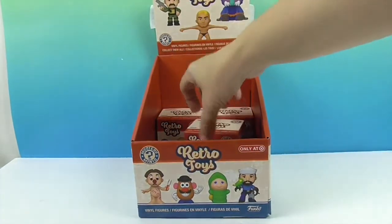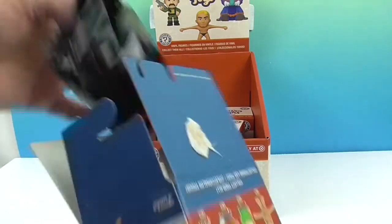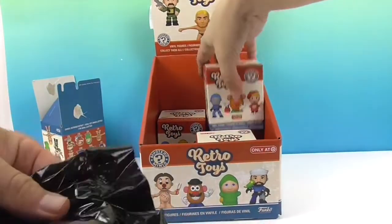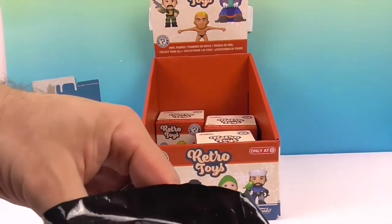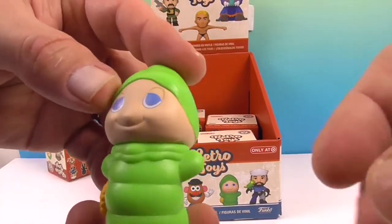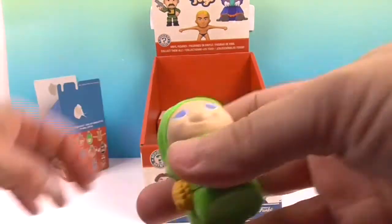I'm going to let John open these — he's the one who found them. He's going to go from the bottom of the box. Some of these look a little bit heavier but not by much. Okay, first one... it's the Glow Worm! Yay! Oh my goodness, how cute is he!